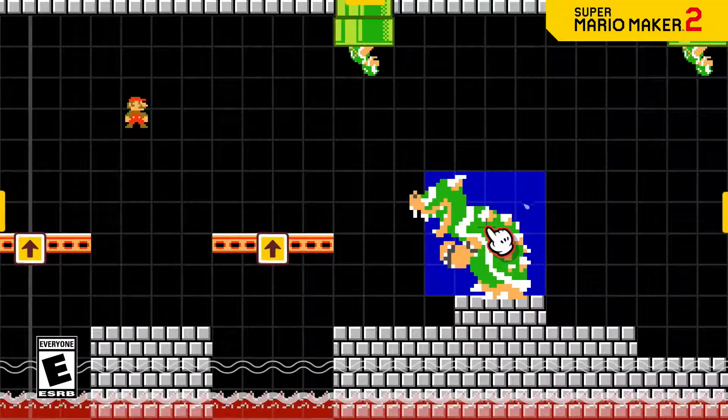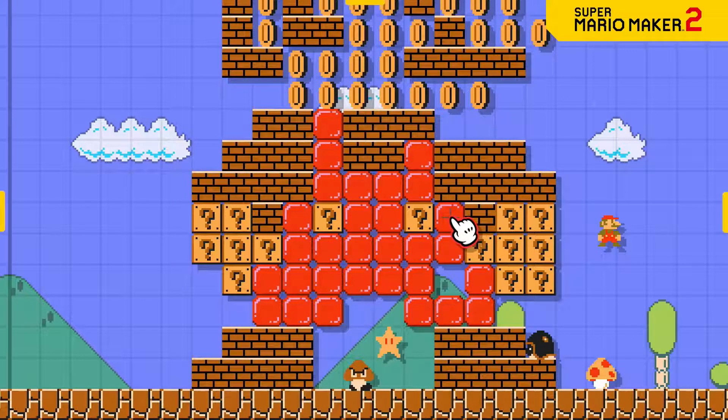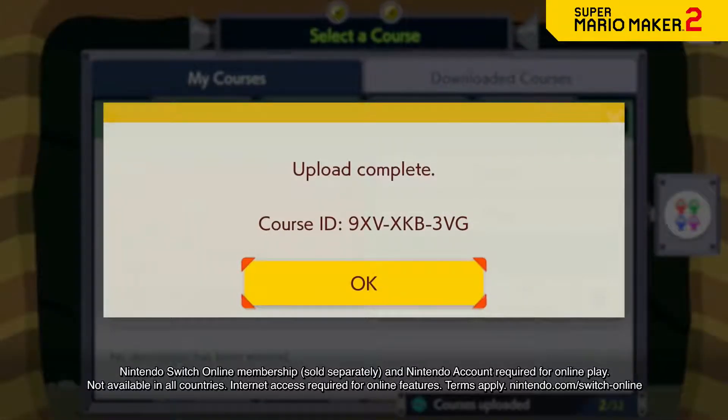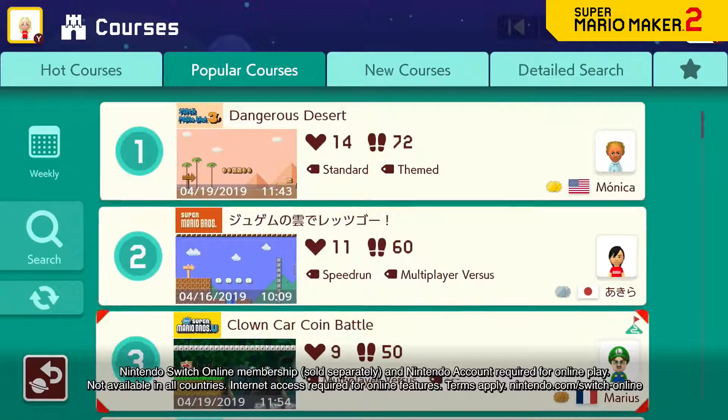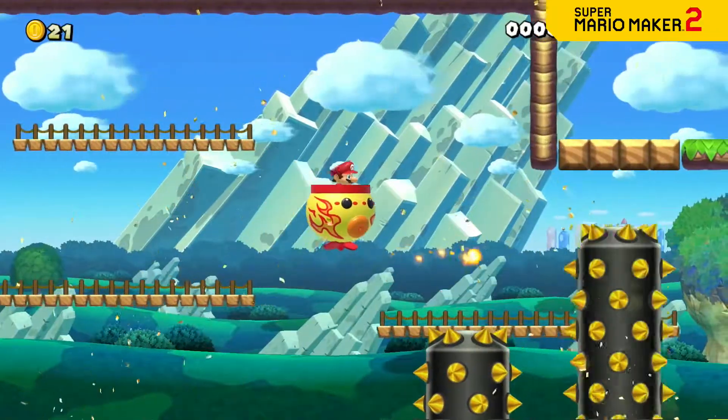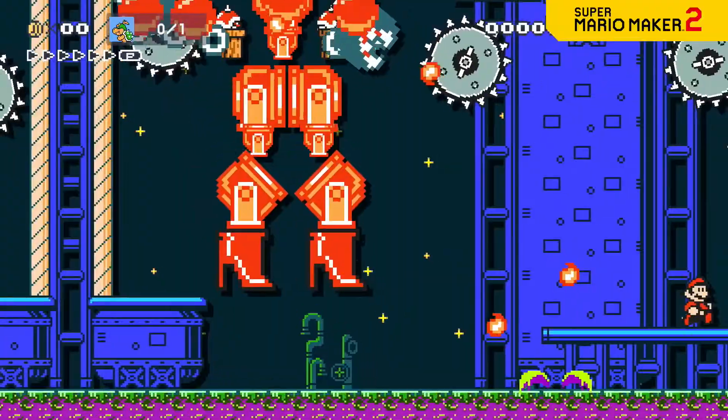In Super Mario Maker 2, you can create the Super Mario courses of your dreams and play courses created by other people from around the globe. In other words, you can basically have new Super Mario courses to enjoy every day.